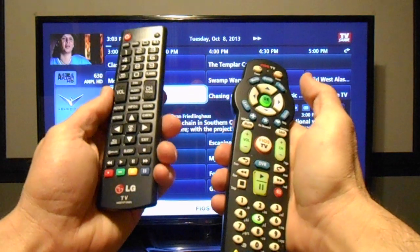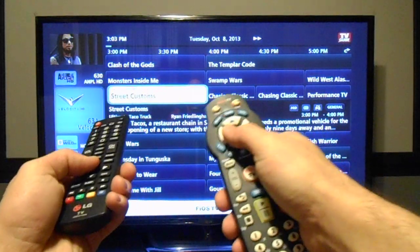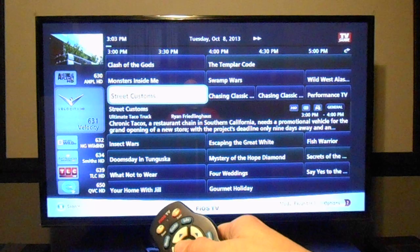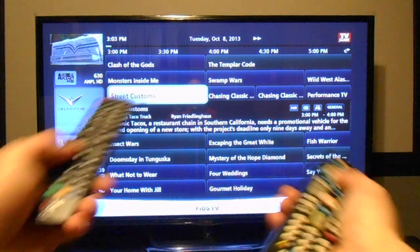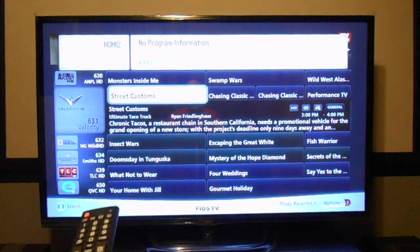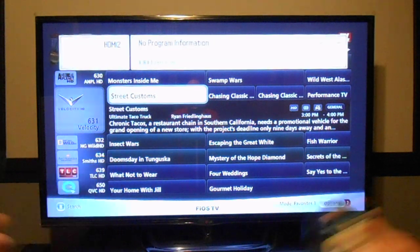So basically I have to sit on my couch with two remotes — go back and forth from eco mode back to Cinema or Theater mode — and then I can change the channel. But then I can't change the channel. Has anybody else ever heard or seen this problem ever?